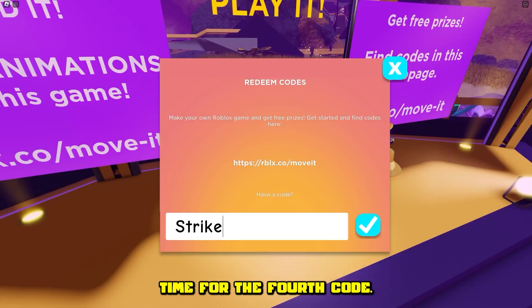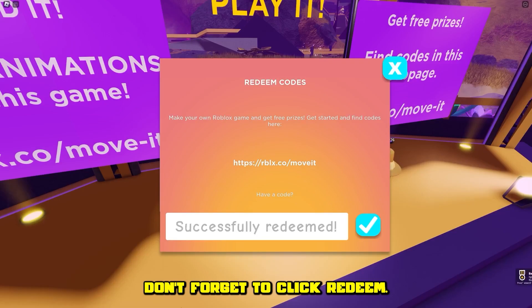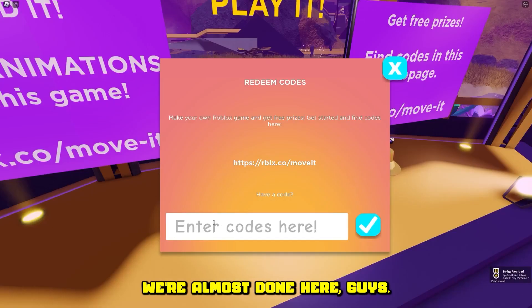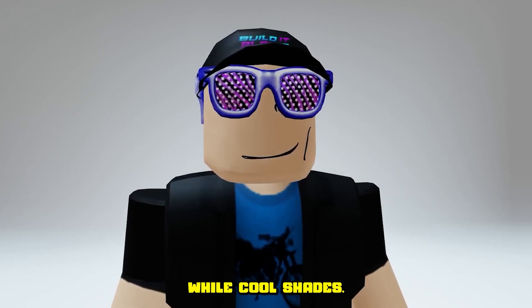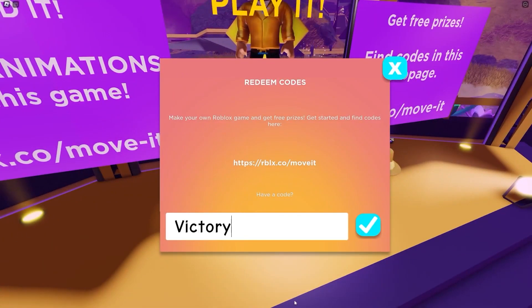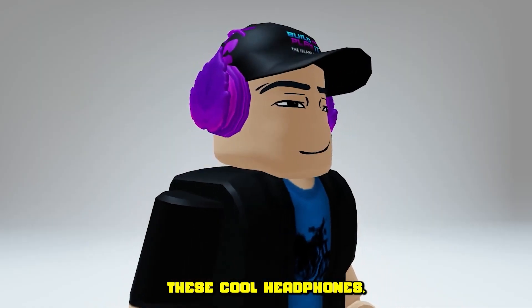Time for the fourth code — don't forget to click redeem. You will get this hat. Fifth secret code — we're almost done here guys. Wow, cool shades. And the last code is Victory Lap — then you'll receive these cool headphones.